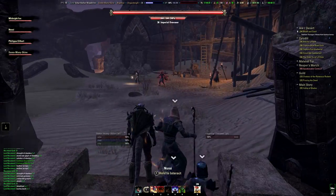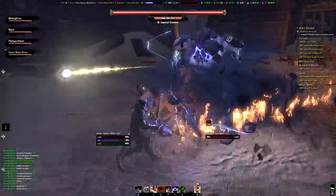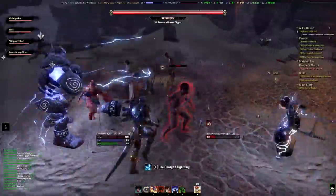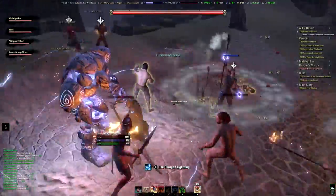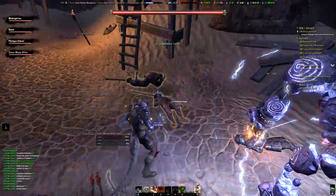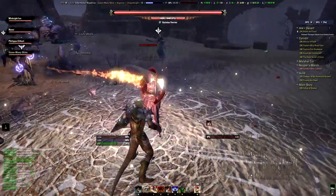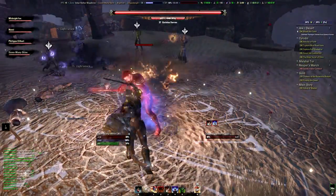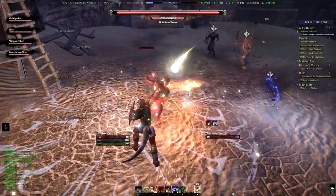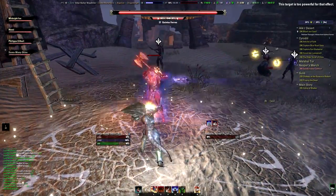The second boss is a lot more interesting and divided into four phases, so he could be a raid boss even. The first phase is just a bunch of adds which you should kill, and then the boss will appear. As you might expect when you see a guy with a big axe like this, you can be pretty sure he does a power attack — so just block those.